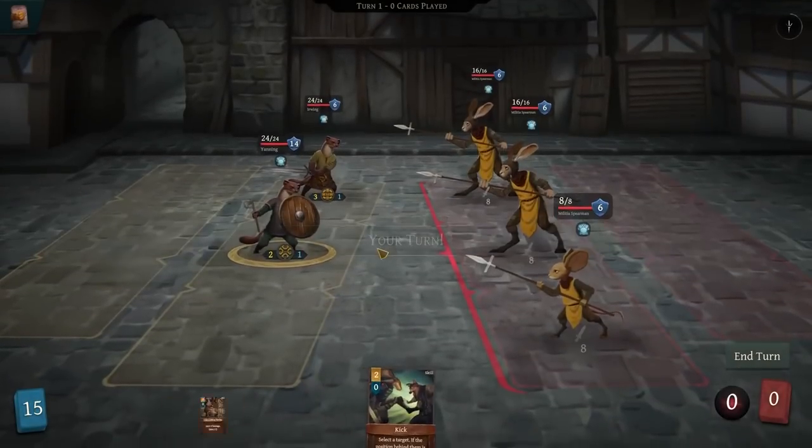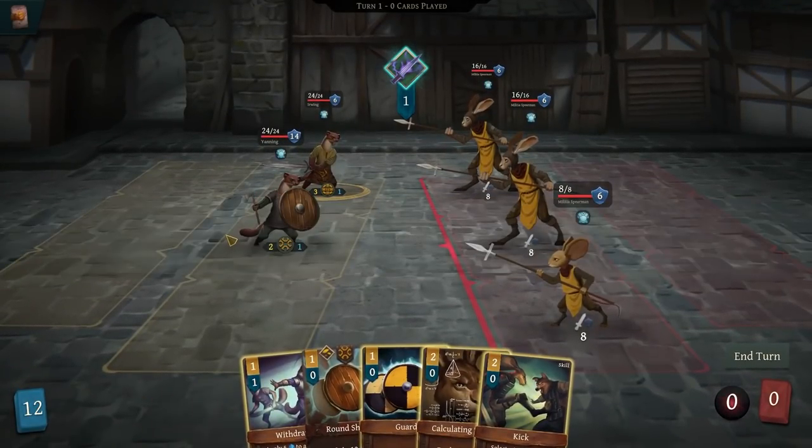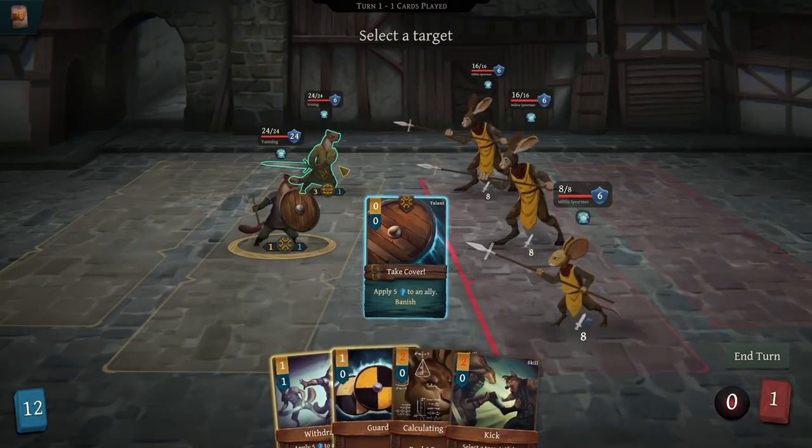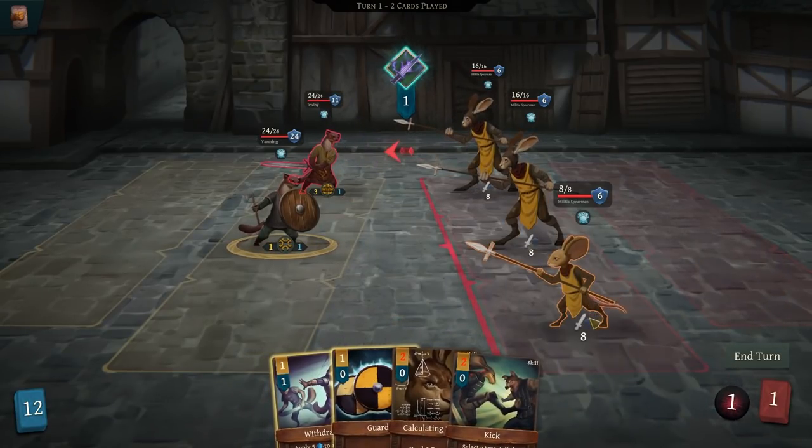Unlike most other deckbuilder roguelikes, each of your characters has their own unique perks and abilities, and some of them are actually pretty good. Let me take a look at this one. Let's start with round shield and block up. Block does not go down on a round-by-round basis.